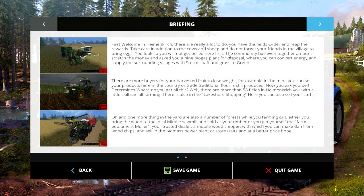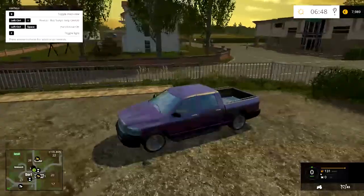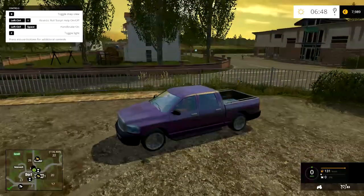For example this sentence: 'the community has even together amount scratched the money and asked you a 9 biogas plant for disposal where you can convert energy and supply the surrounding villages with storm chaff and grass to green.' I'm sure in German that made sense, not so much in English.